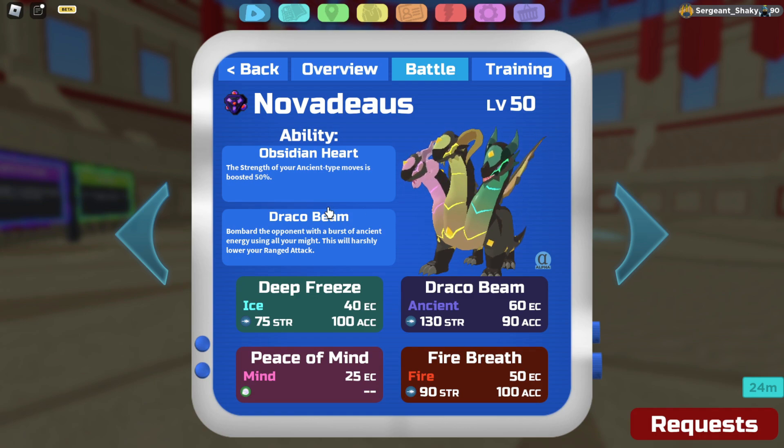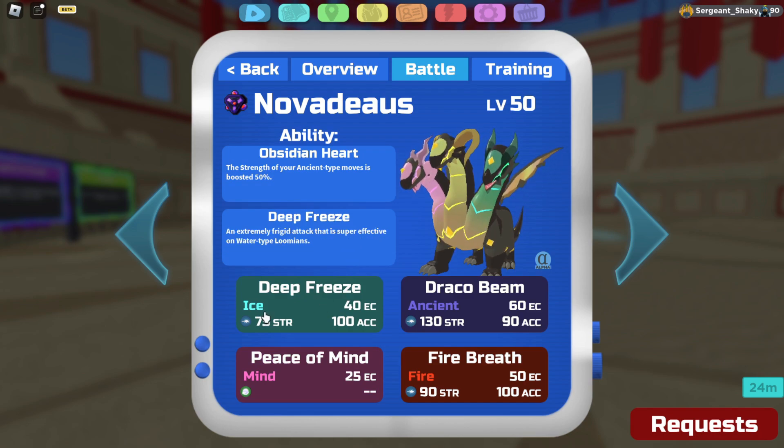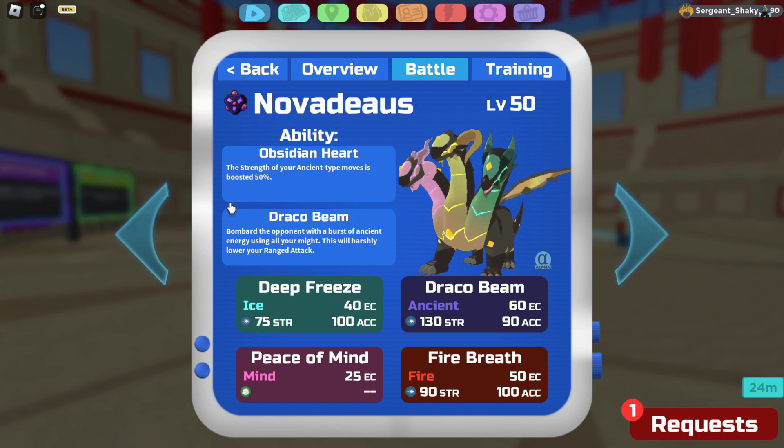You can run a physical variant of this, but personally I feel like the range set is more superior, because you have just so much more coverage with Deep Freeze and whatnot. But you could also run a mixed set, especially with specialty boots — Deep Freeze, maybe Primal Slash, Fire Breath, and some other move. But I opted not to, because I feel like that's wasting a lot of damage potential.